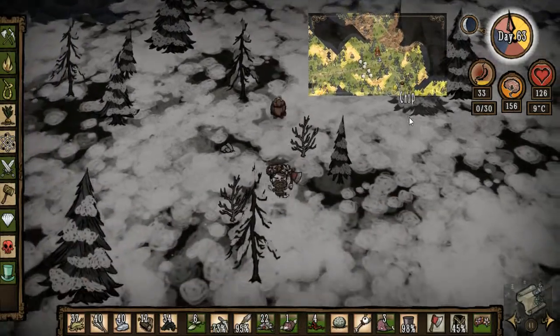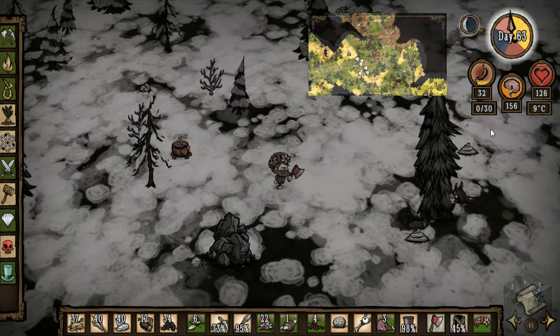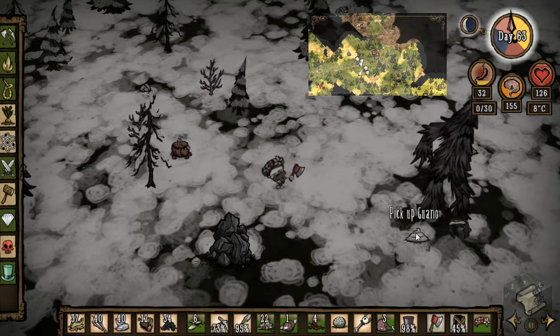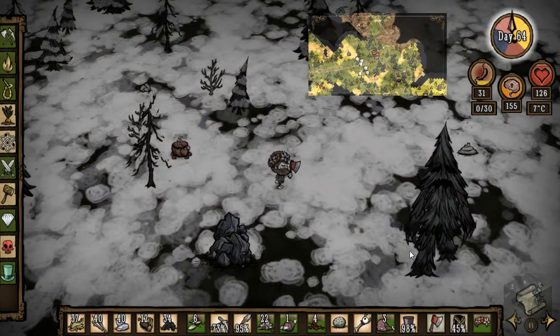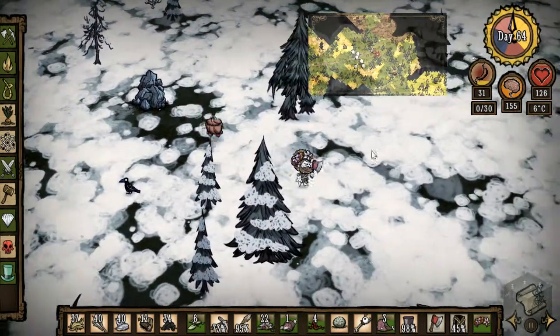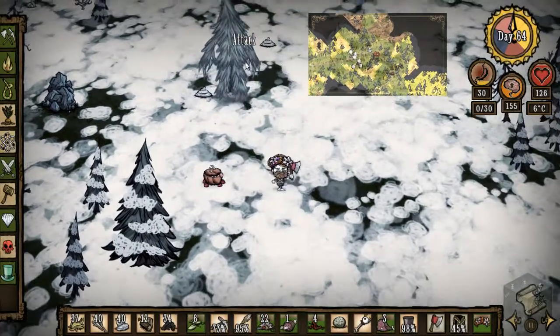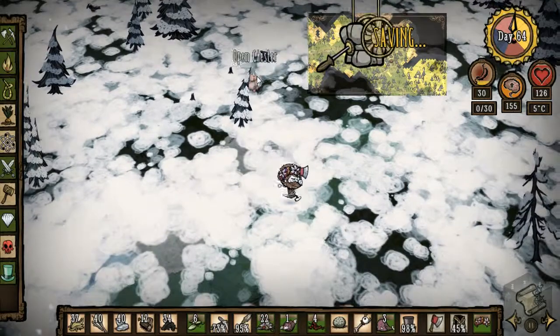Okay, those bats are still out there. Are they fighting? Oh, they're fighting the tree guy for me — I want to see how this ends. Oh. Guano. What the heck's guano? Is that bat poop or something? I think it's bat poop. Well, he won — tree guy won. At least I know where he is, and I do have to get back to camp really soon.